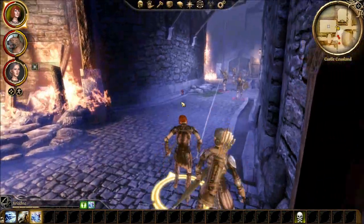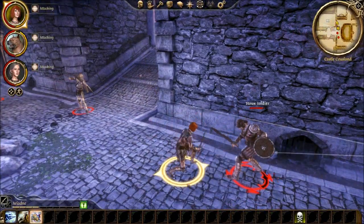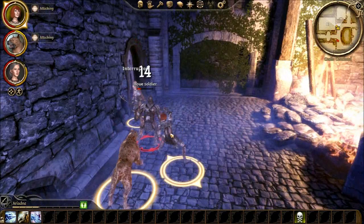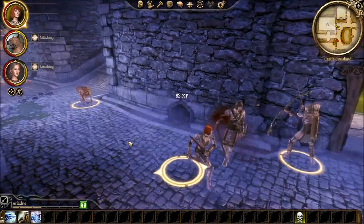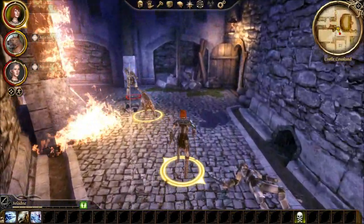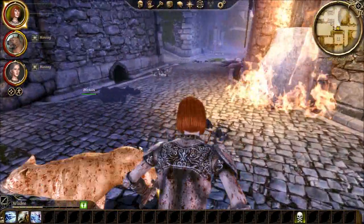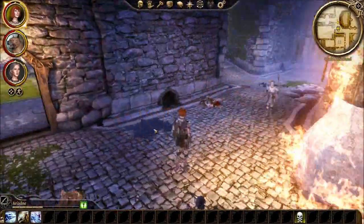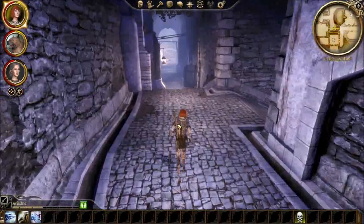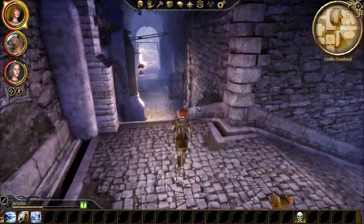An NPC cries out: 'Dear me, what's all the fuss? Get him! Come and face me, you dare! Come back here, you chicken! Never turn your back on a rogue.' I think we've actually seen everything we can, maybe, or at least enough for me anyway.